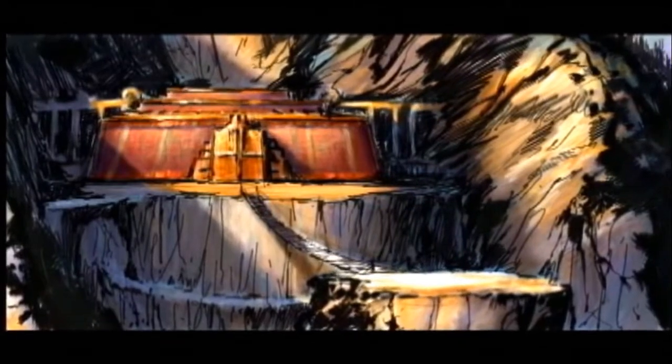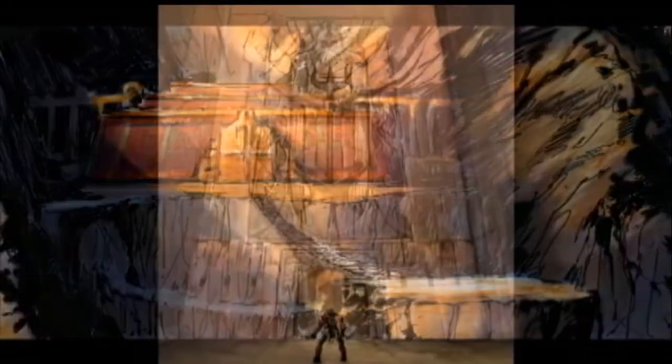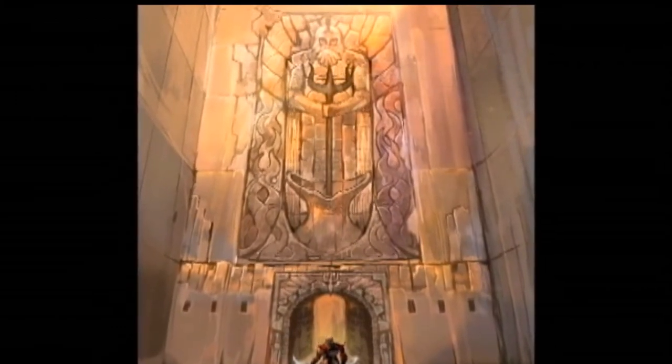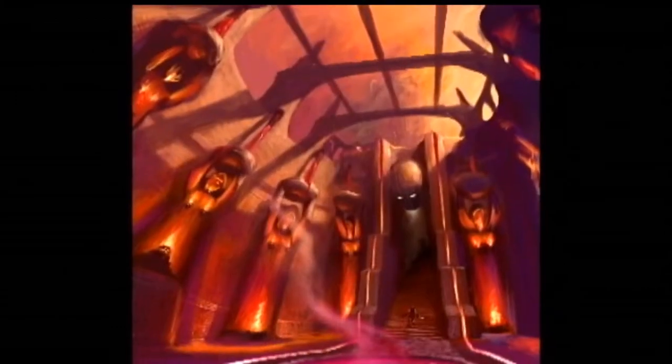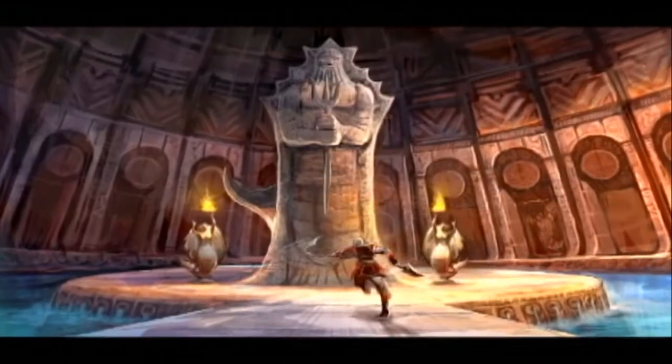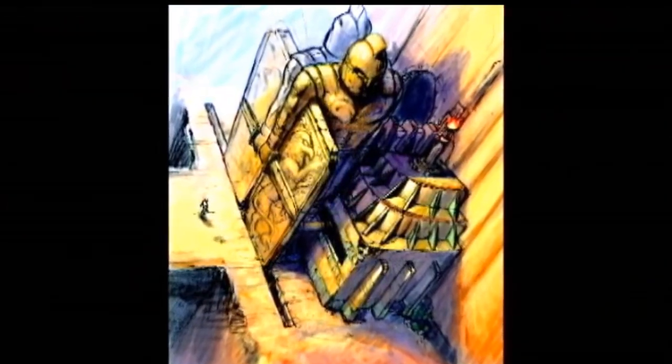One of the interesting aspects, especially in the Pandora section, was that you'll see multiple iterations on statues. One of David's ideas was that he wanted those statues to come to life — whether it was Atlas or Poseidon rising out of the water. The objects, the architecture, those types of things reflect what was going on with David's story.